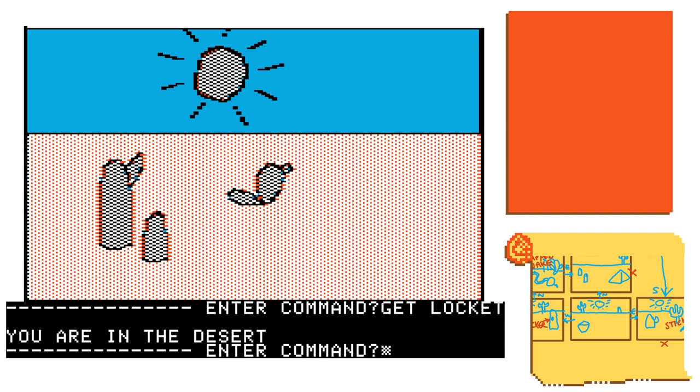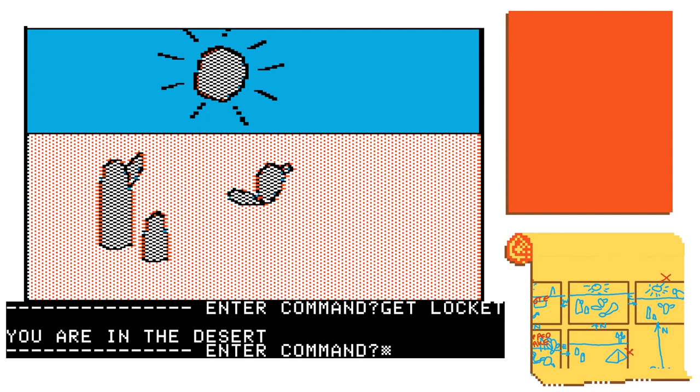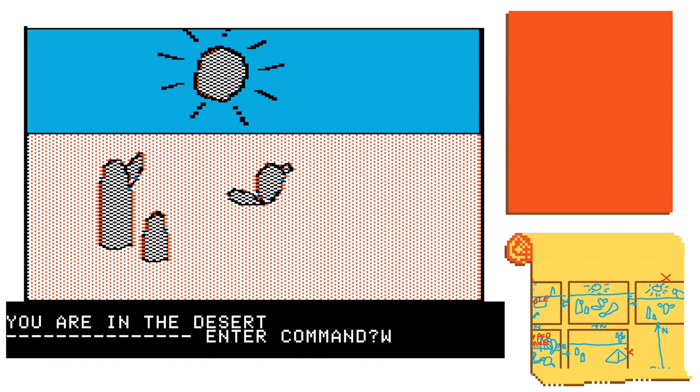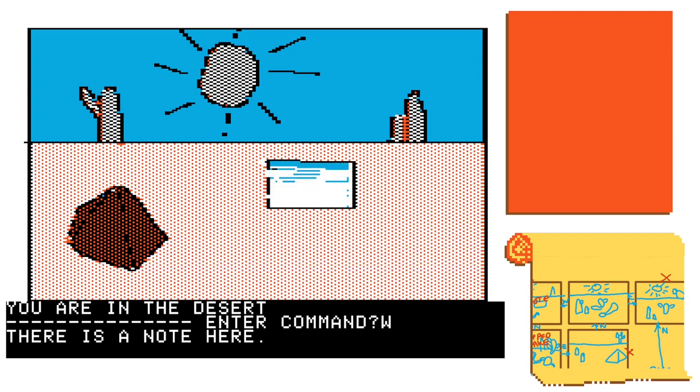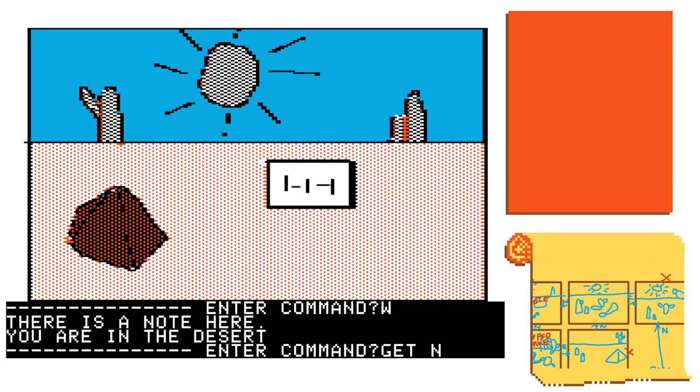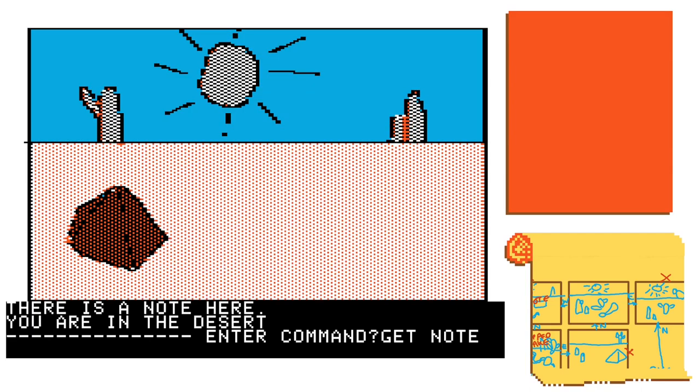Let me adjust my map a little so I can see where I'm headed. I'm on the locket screen — there's not really anything I need going west. Oh, hold on — this is where a note is, so let's get that note as well. This area is pretty densely packed; there's quite a lot to do here.